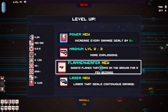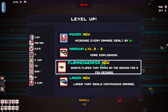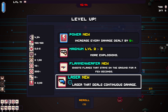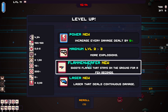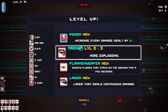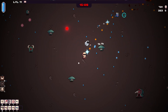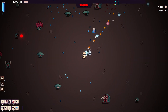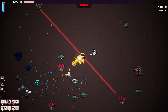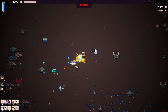Flammenwerfer — for those who don't know, that's just a flamethrower in German, or maybe Dutch, I'm not sure. I'm gonna level up my magnum, give me more explosions. I don't want to drink the health potion yet. Now the thing is I want to explore the map more because I know there are little treasure areas, but I also know I don't have any more buddies to unlock yet.